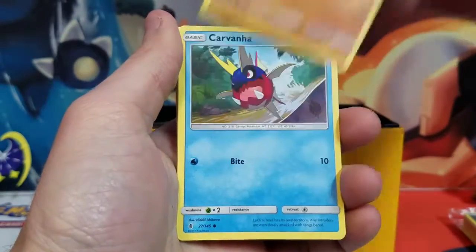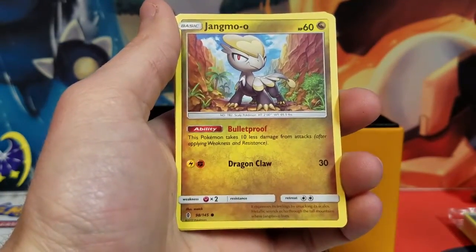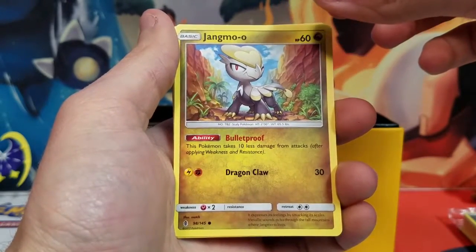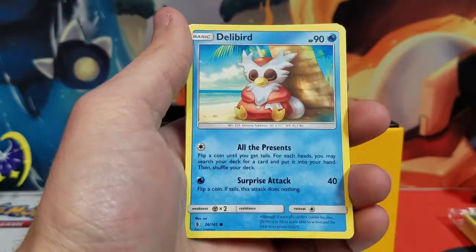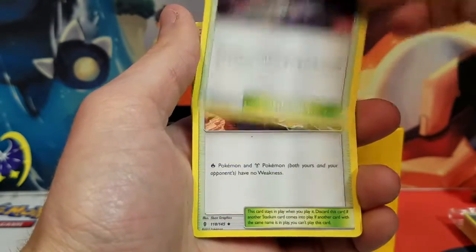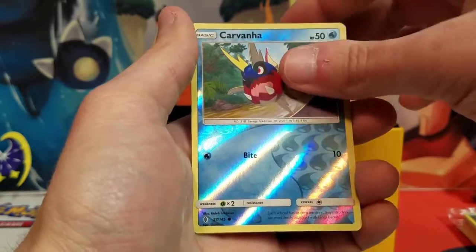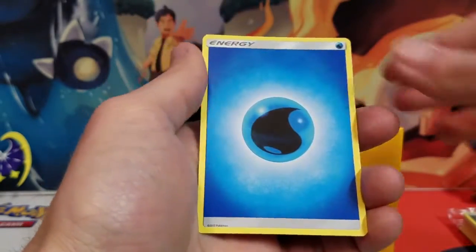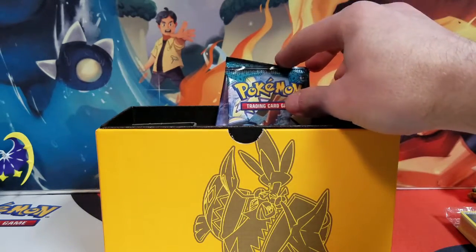We've got Barbaracle, Carvanha, Tapu Fini, Jangmo-o. Okay so it is Jangmo-o — Jangmo-o is the baby form, I think Kommo-o is the second one and Hakamo-o... I guess we'll find out at some point. Deadly Bird, Gliscor, Altar of the Moon, Altar of the Sun — Altar of the Sun! A Reverse Holo Carvanha, an Electric Oricorio, and a Water Energy.